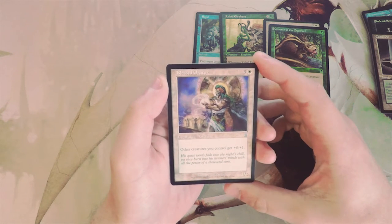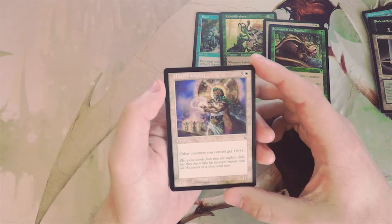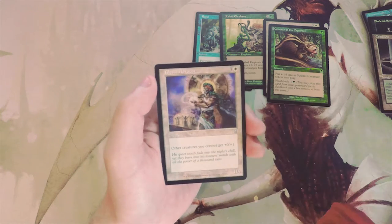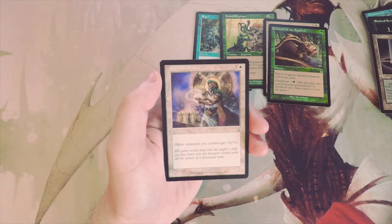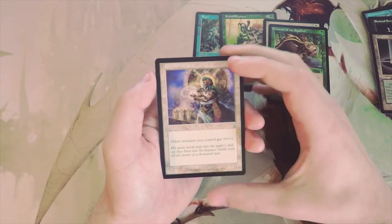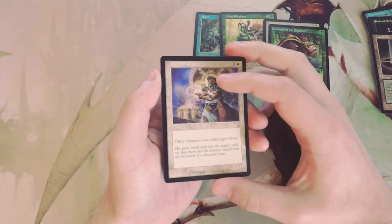Blessed Orator is a 1/4 for three and a white: other creatures you control get +0/+1. It's an anthem effect, which is fantastic, but it is just a 1/4. I'm not the biggest fan — I'd rather have more power than toughness. That said, it does save you during combat and boosts all your stuff, so it's definitely a powerful card.